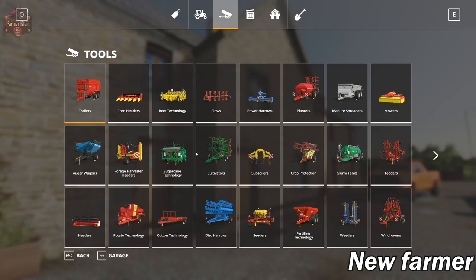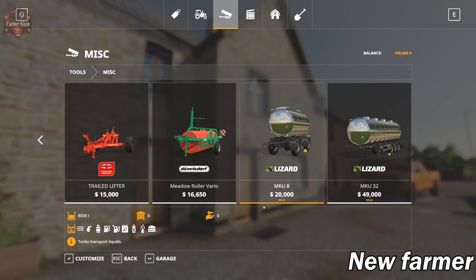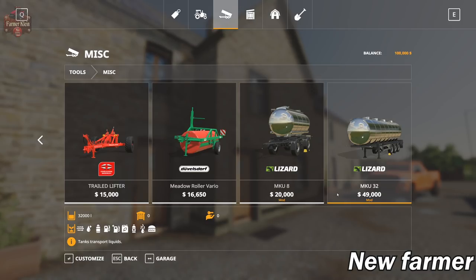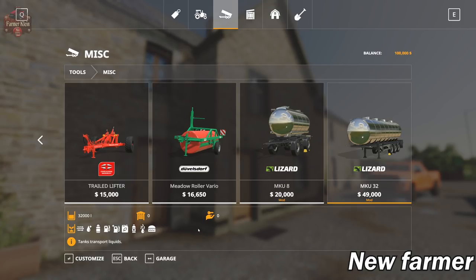Under Miscellaneous we have the MKU-8 modded trailer and a modded version of the MKU-32 trailer. These typically hold water or milk, but now they can haul air, water, milk, fuel, DEF, liquid fertilizer, herbicide, regular water, and stink water - that's slurry and digestate. So if you want to haul clean water or compressed air around, you're going to need one of these trailers.